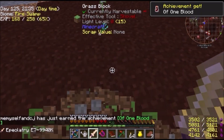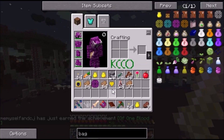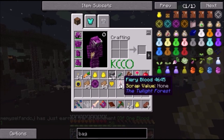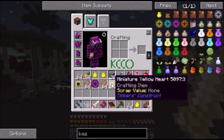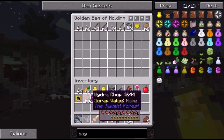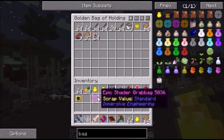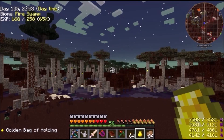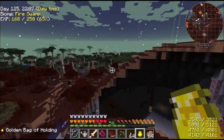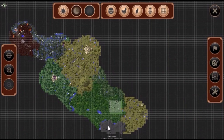Let us get all of our goodies here. We got some hydra chops, our trophy, some fiery blood, and another yellow heart — that's something I need to work on. We're going to eat the hydra chops. Now that that's done, we need to head back to the dark forest.